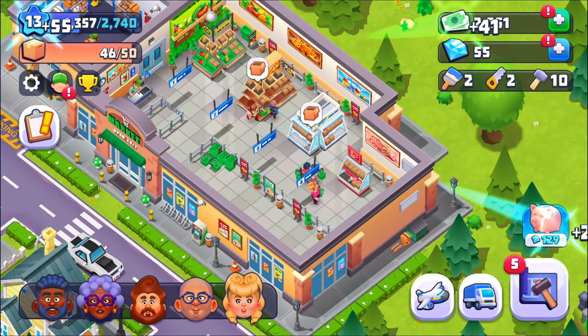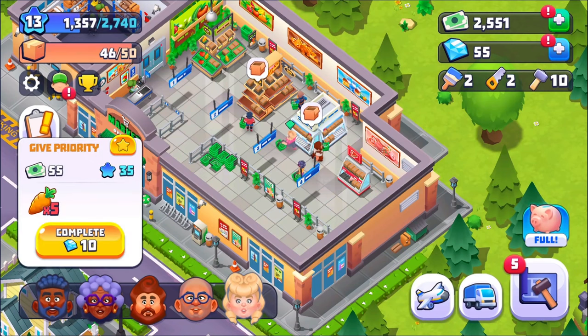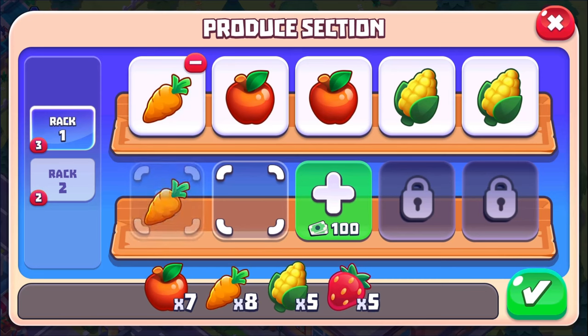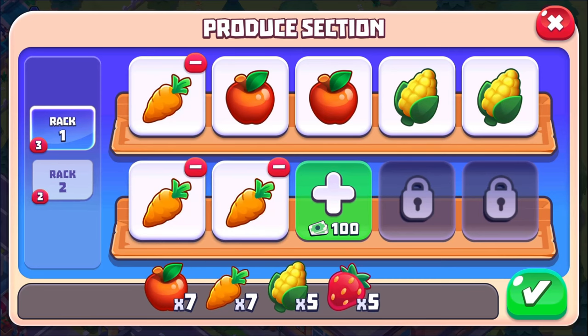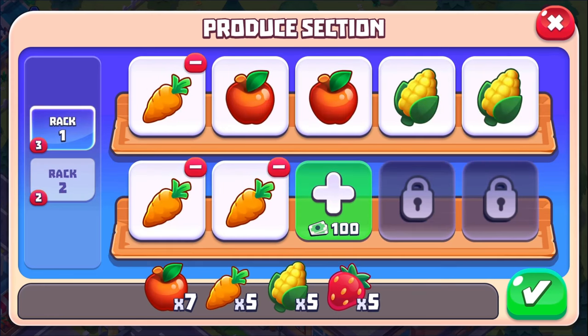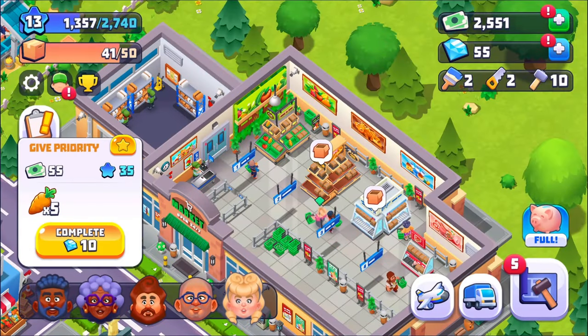We have somebody new — you want carrots. I think there's carrots on the shelves. Apparently not. So carrot, carrot, carrot, and then carrot, and then carrot. I think she wanted five, so that should be done. Yes it is. Just to make sure in case somebody else comes in, you are priority, because I am expecting somebody else to come in.